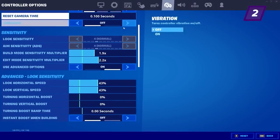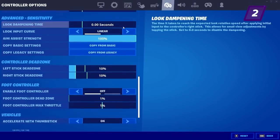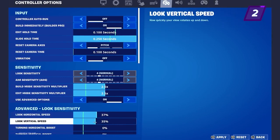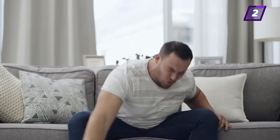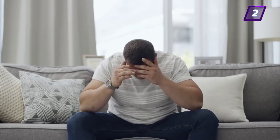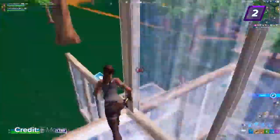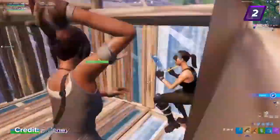Having a sensitivity that you're comfortable with is a huge part in becoming an insane controller player. A bad habit that you may have is changing your sensitivity way too often. You may think that this is helping you, but in reality, every time you change your sensitivity, you're throwing away all of the muscle memory you had and you're starting fresh. The best thing to do is to choose a sensitivity you feel comfortable on and stick to it no matter what.